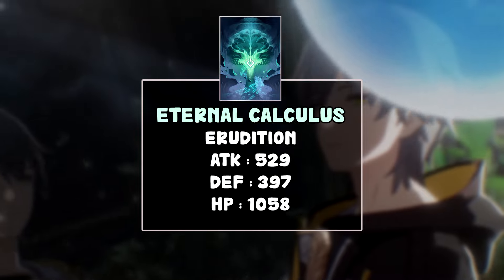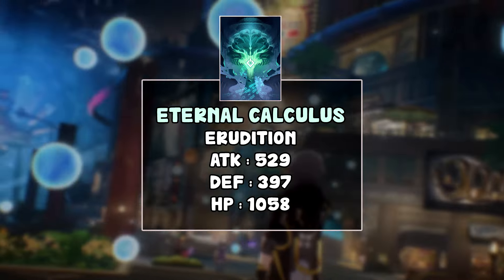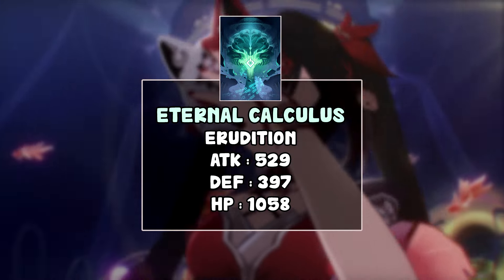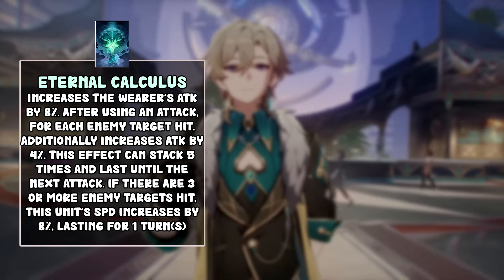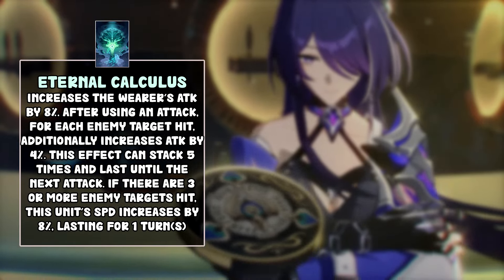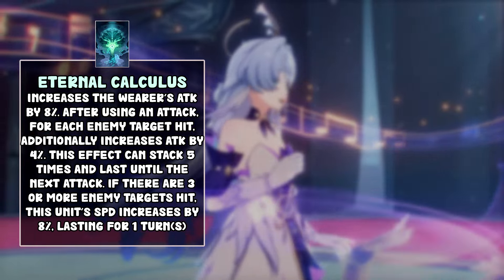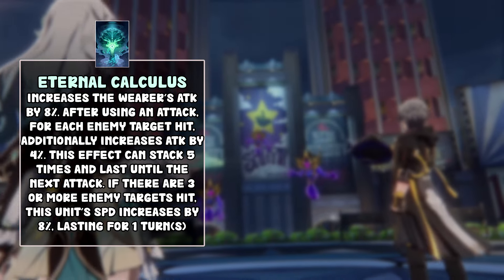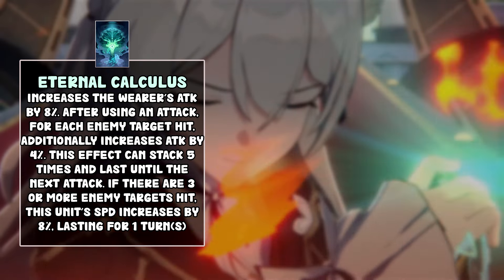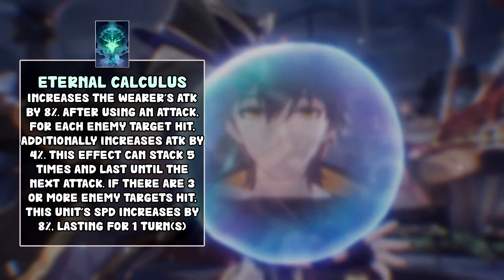So back to the Eternal Calculus — it has a low base stack and low stats overall for a 5-star. HP is kind of average but that's about it. Its passive increases your attack by 8% after you use an attack — just a flat 8%. Since it's free-to-play you can superimpose it, going up to 12%. And then for each target enemy hit, it additionally increases attack by 4%, with a maximum of 5 stacks.